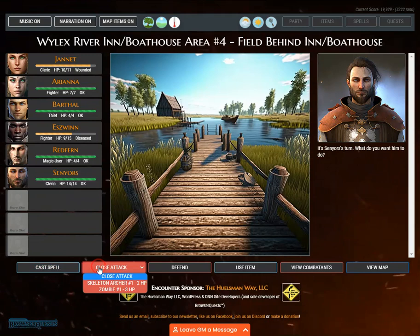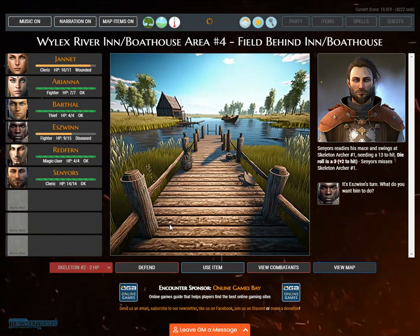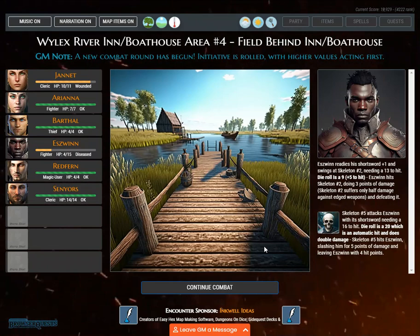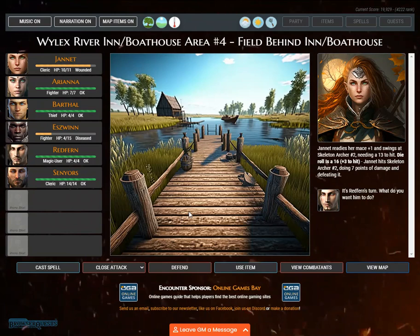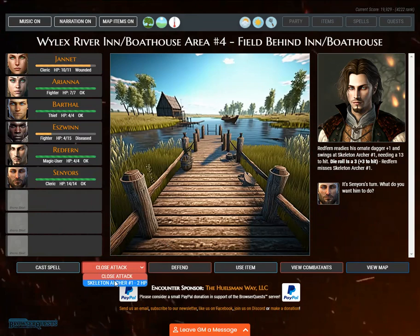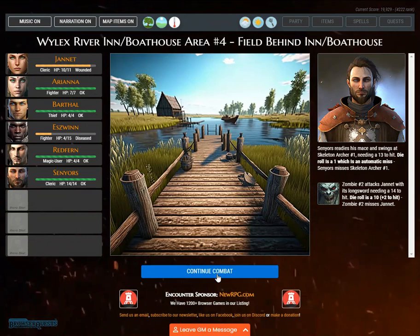It's Senators's turn. Senators readies his mace and swings at skeleton archer number 1, needing a 13 — die roll is 3. GM note: a new combat round has begun. Barthol readies his short sword and swings at zombie number 1, needing a 12 — die roll is 14, plus 2 — hits for 5 points. Jeanette readies her mace +1 and swings at skeleton archer number 2 — die roll 16, plus 3 — hits for 5 points. Redfern readies his ornate dagger +1 — die roll is 1, an automatic miss.